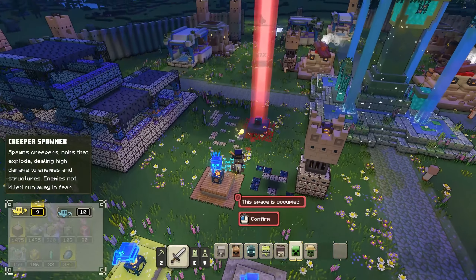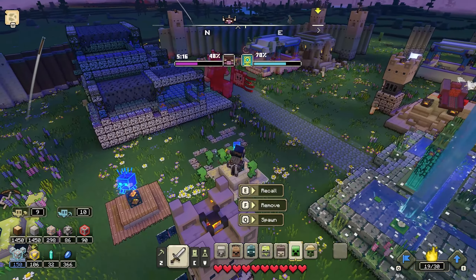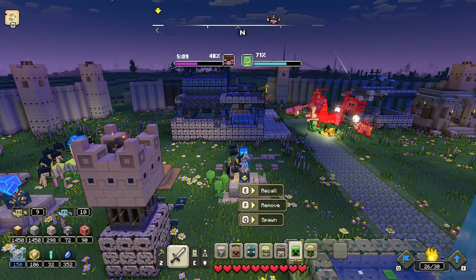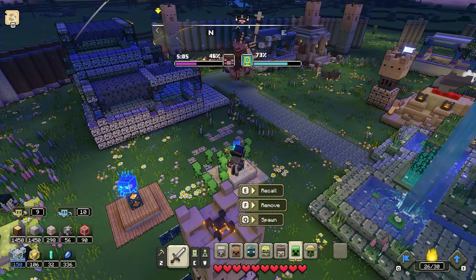Let's see if we can get another creeper spawner because we don't have one right now. Okay, there's the Horde of the Hunt leader guy right there — 48% health. See if we can take him down. Creepers go in. Now we need even more creepers. He's at 40% health. Creepers are exploding — yes! 46%... man, that only took down like 2% of his health. Are you kidding me?